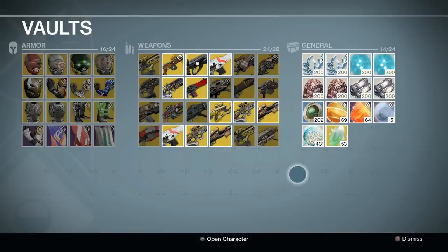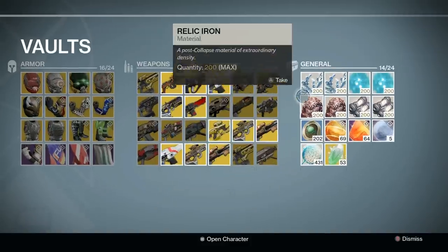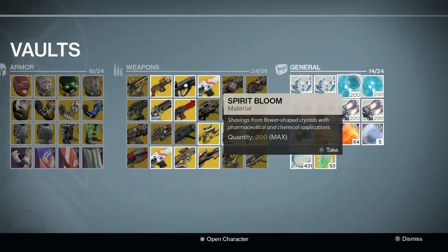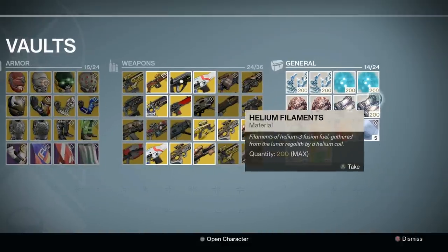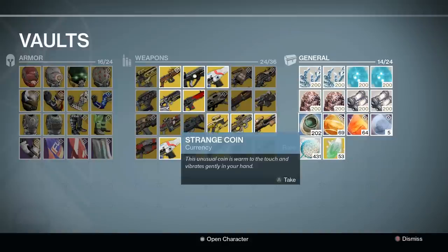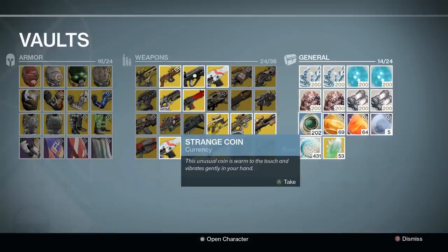Now although those are the high priority materials for getting legendary marks, there are still a few other things you'll want to stock up on. I personally recommend storing around 400 of each planetary material, as there are a ton of new guns coming in the Taken King, and you'll want to make sure you can upgrade them as soon as possible. As for strange coins, I recommend keeping about 50, as they will no longer be guaranteed drops from the weekly heroic.